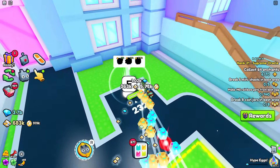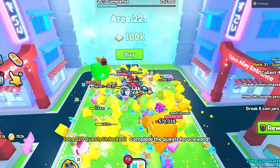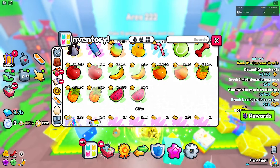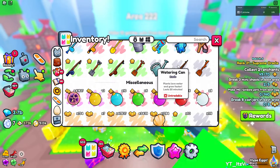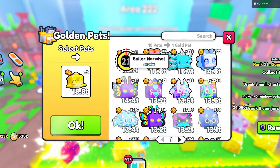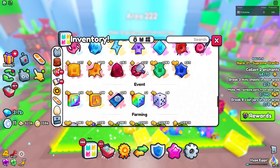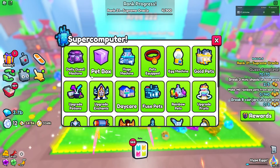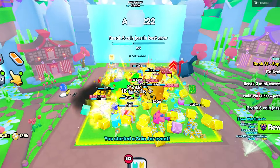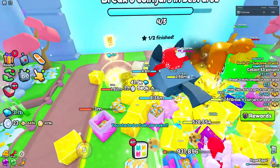Here we are inside the new world. We do have to complete quests which is a bit annoying, but it's fine since it's a new world. We need to make 10 golden pets for the first quest, and we can test out the Supercomputer Radio — hitting it just instantly brings it up, which is very cool. Next we have to break five coin jars, which is easy since they're literally breaking before they hit the ground.